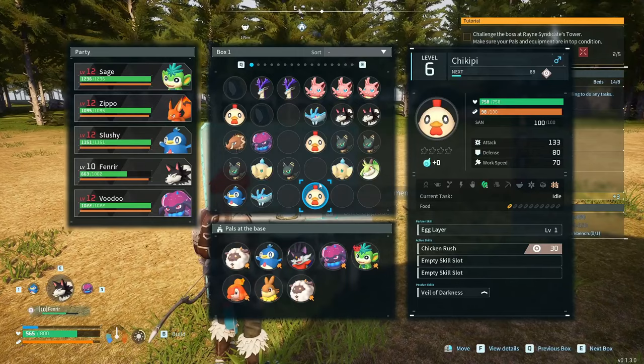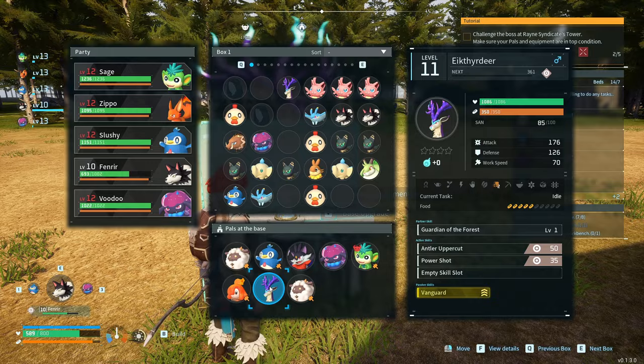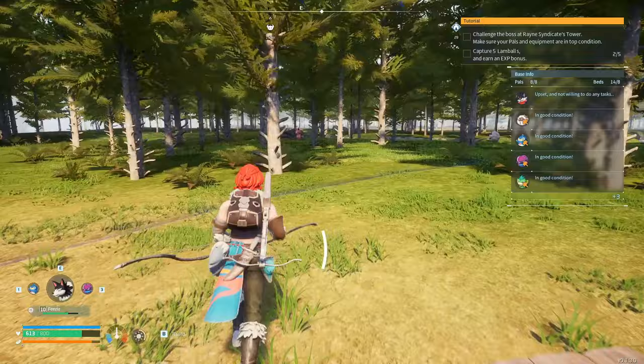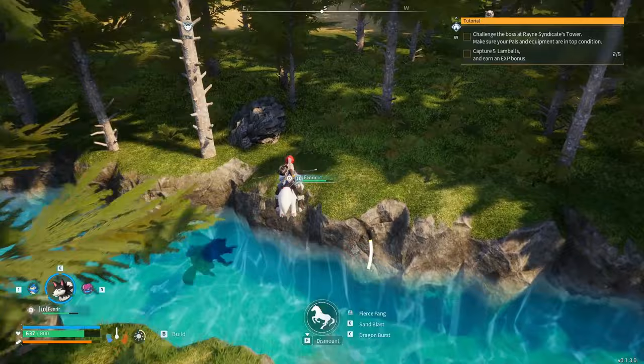I'm gonna take you out bud and throw you in for now, because all he'll do is start going to get wood. That's the stuff. Alright fam, we're gonna head over to that boss. Good job Fin. I might have to build a little bridge over this - can he jump it? He cannot. Yeah, definitely gonna have to build a little bridge.